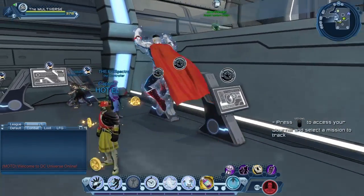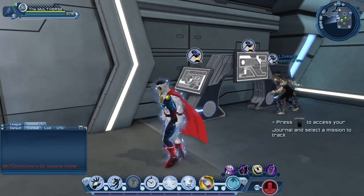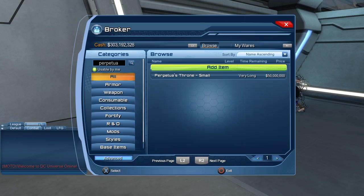There is another way to get those items. Let's use the Perpetuator's Throne as an example. If you don't want to play the Dark Knights DLC or cannot play it for whatever reason, you should be able to get some of those items from the broker. Basically you can purchase those items from the vendor and then sell them on the broker. Let's take a look — here people are trying to sell their Perpetuator's Throne for 50 million.